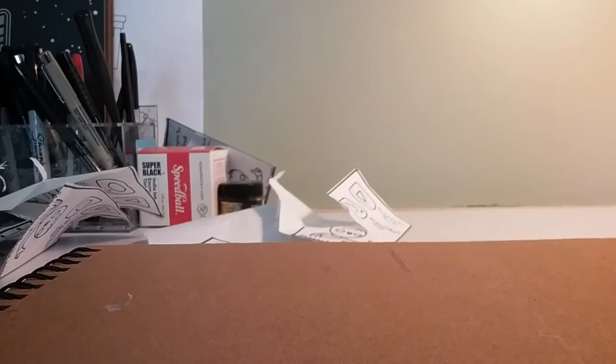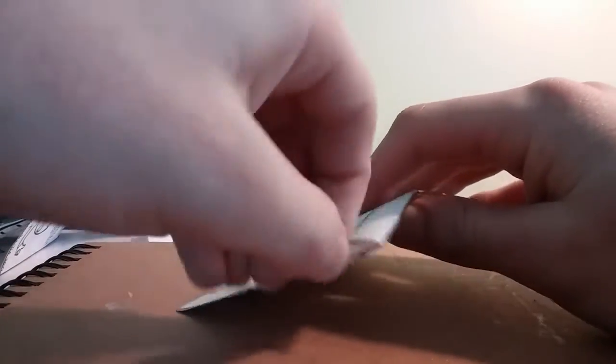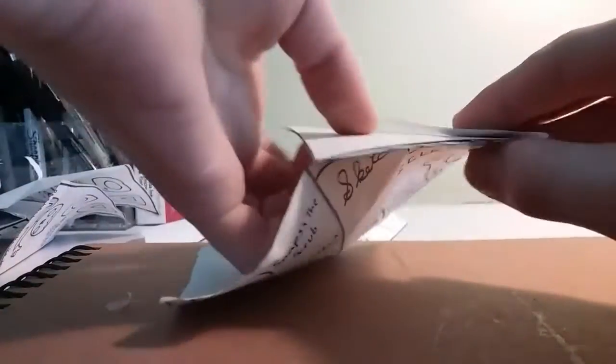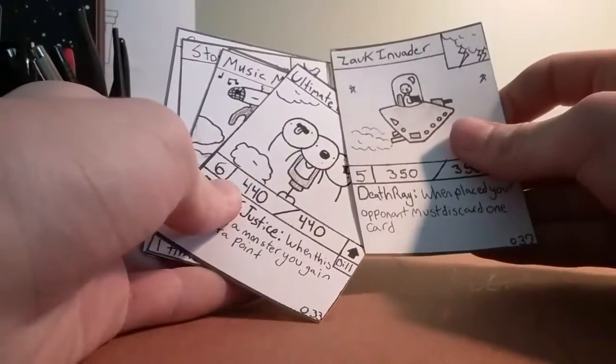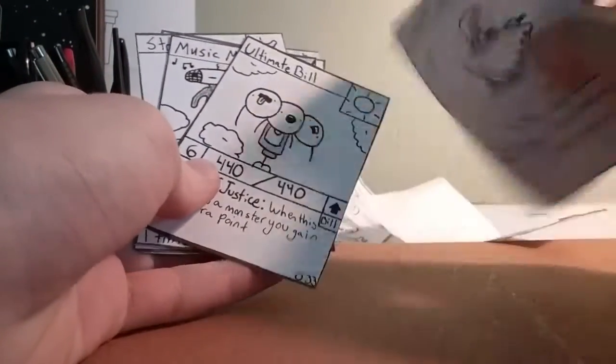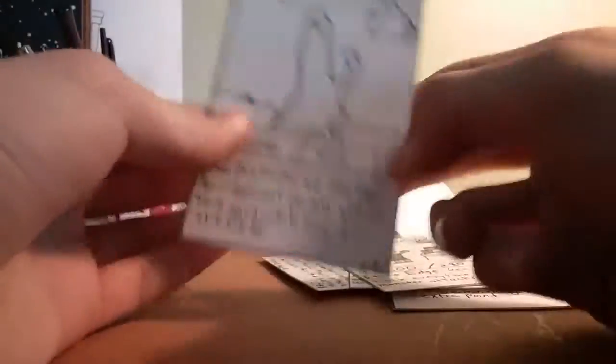Now you're going to be watching Danny open packs, or at least try to. I don't know how to open packs. Commentary Danny, go. I'm opening some packs. Zark Invader — it's Zark, I always said it was Zark. Whatever. Ultimate Bill. Music Man. Mormy Bros. Stone Warrior. And Cory.